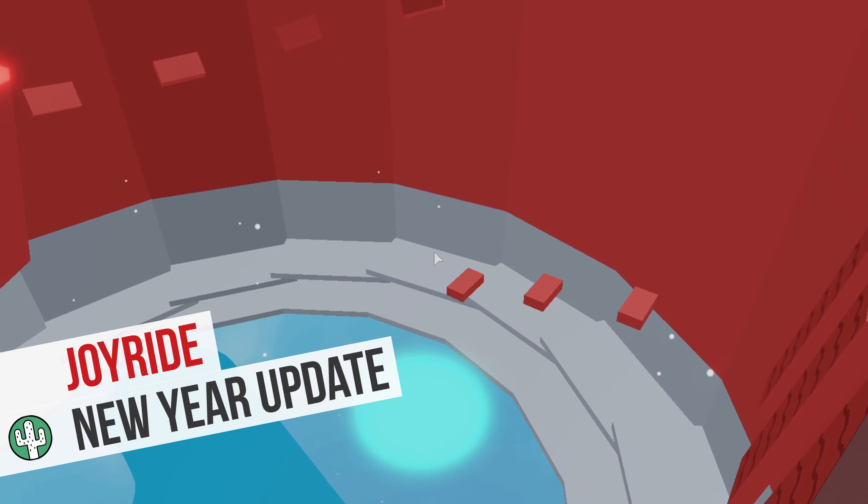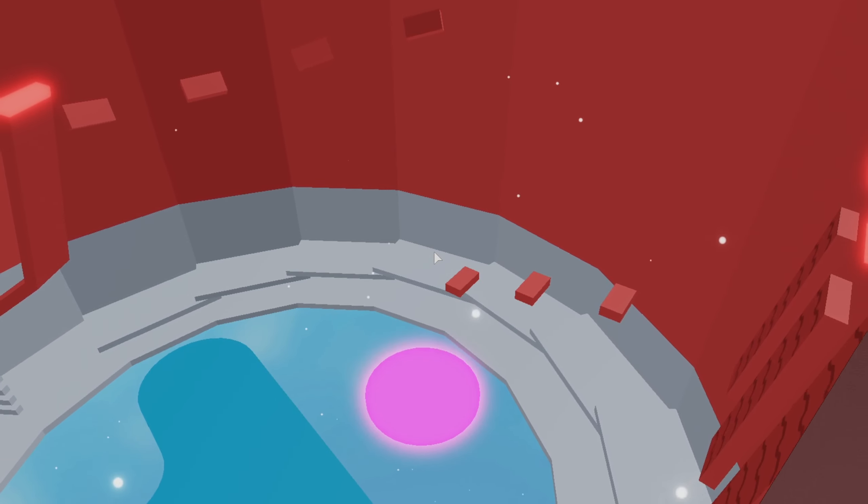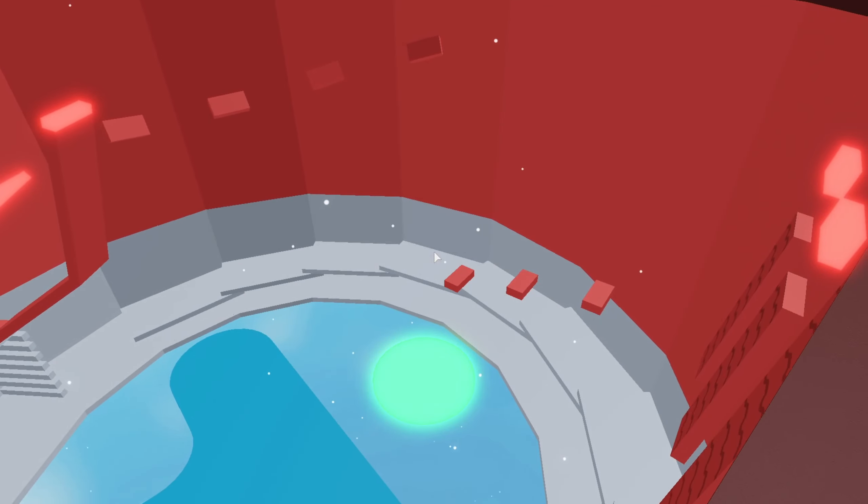Today I will be looking at one of the new sections called Joyride. This red colored section is yet again designed by Fireball. It features 5 conveyors, 8 blocks and some strategically placed kill bricks.